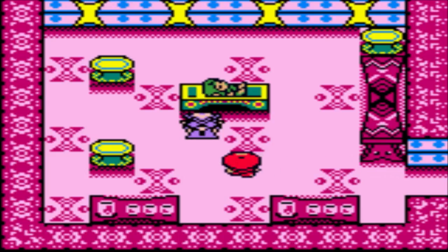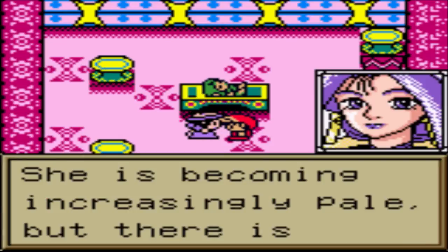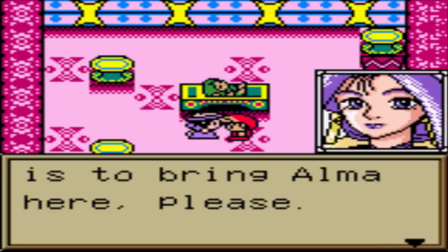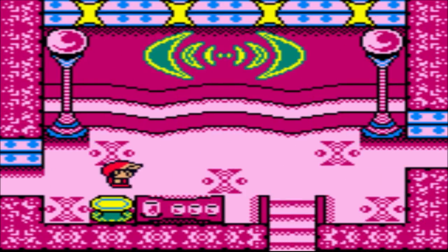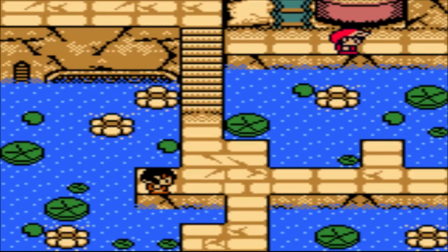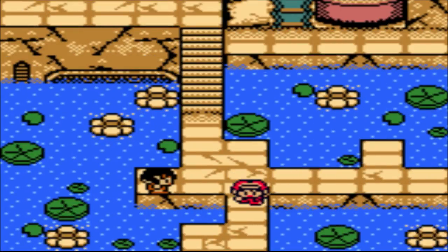Hi there, this is David, and welcome back to Let's Play Grandia Parallel Trippers. Last time, Fina got injected with poison by some sort of tree deity, so we need to go and find Alma, who left for the volcano in order to get some medicine or something. If you don't remember Alma, I don't blame you - I had to look her up myself. She is an NPC from the first Grandia game; she was a doctor back then in Dite Village. Gadwin is also in the Lug Volcano, and he was actually a playable character back in the first Grandia game, so that's kind of cool.